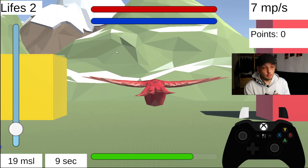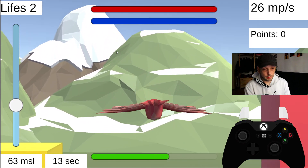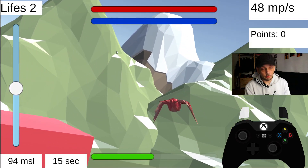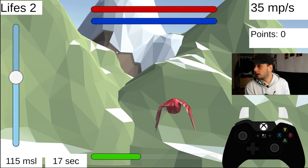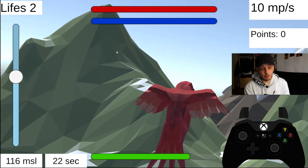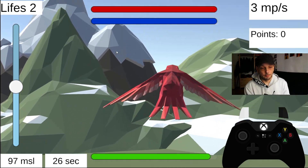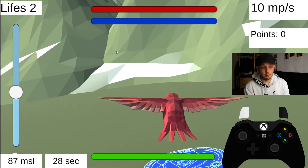The most complicated part was the green slider on the button, because that's our flight energy. I had to make sure that it doesn't add up if I'm pushing more than one button, but that every button combination gives exactly the flight energy penalty I want.